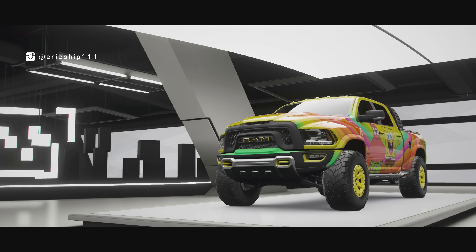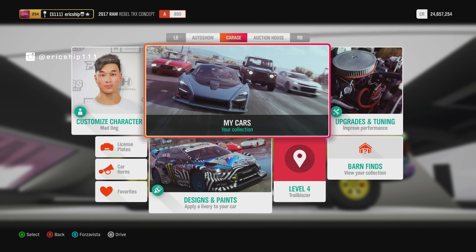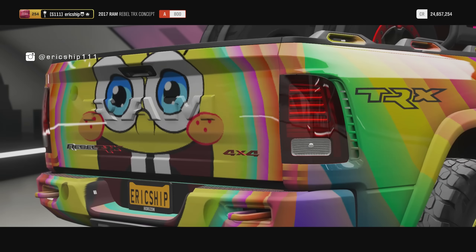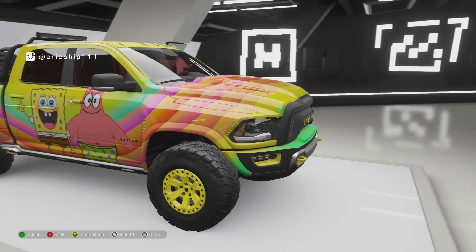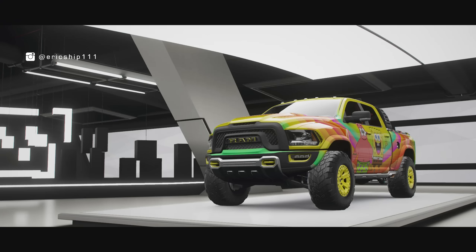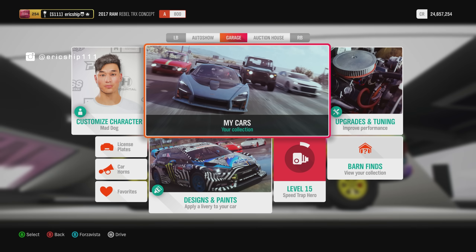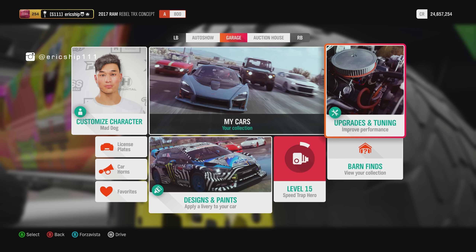Just before we begin, I want to show you guys the car I'll be using for today's playground championship. The car is the 2017 Ram Rebel TRX concept, and as you can see it's got the lovely SpongeBob SquarePants paint job with his good friend Patrick. I don't exactly know who made this, but you are an absolutely fantastic painter. I decided to put it on because it's colorful, great for a thumbnail, and something nice to look at rather than a dull color.